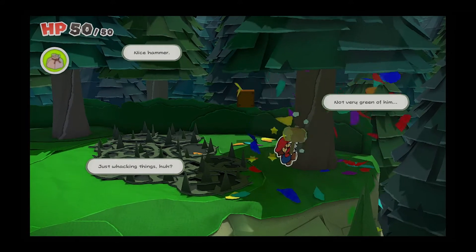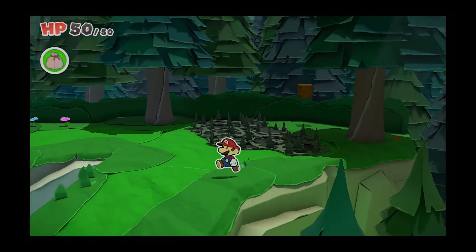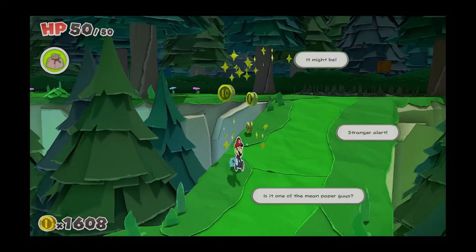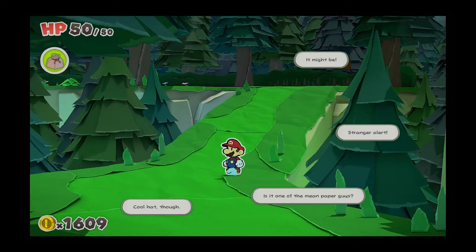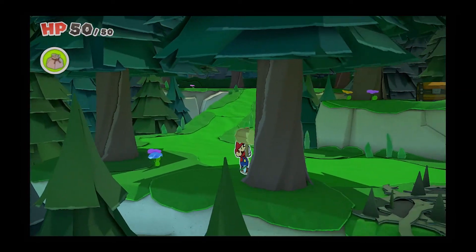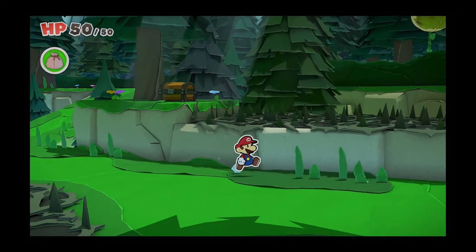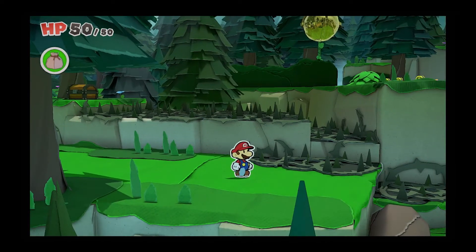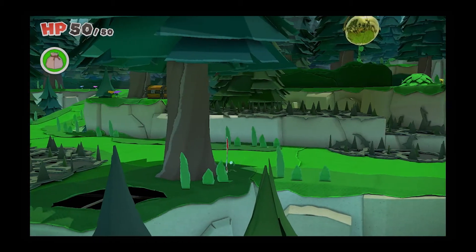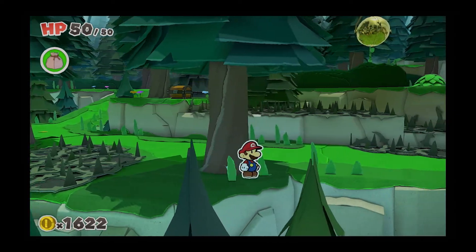I'm just going to keep bashing it and see what happens — nothing, clearly. But I've filled up my confetti pouch again, which is good. Stranger alert — is it one of the mean paper guys? It might be. Cool hat though. Oh, there's a chest up there — let's go get that. We don't really want to be part of that sparky pit. How do we get up there? I guess we just go this way. I really want that chest though. I'll just have to be patient and maybe come back to that.